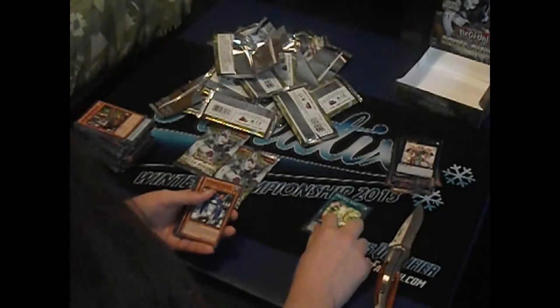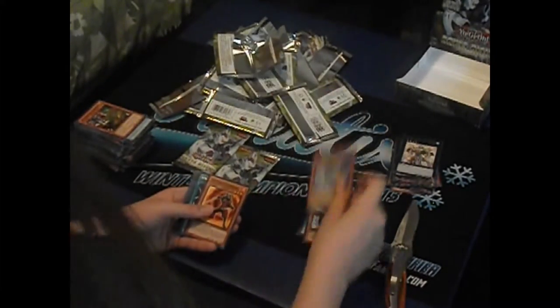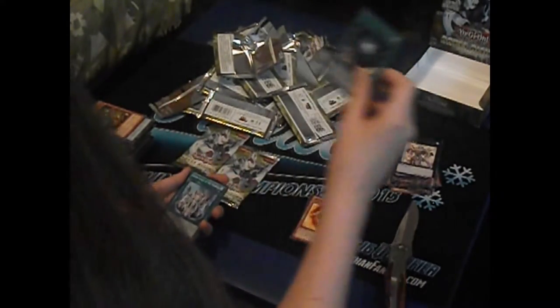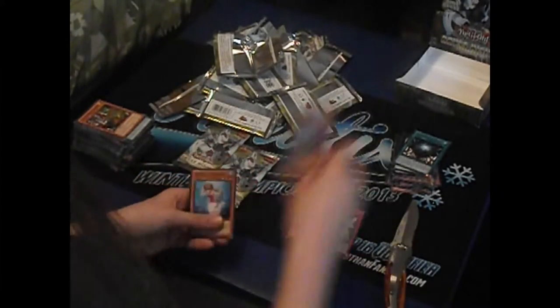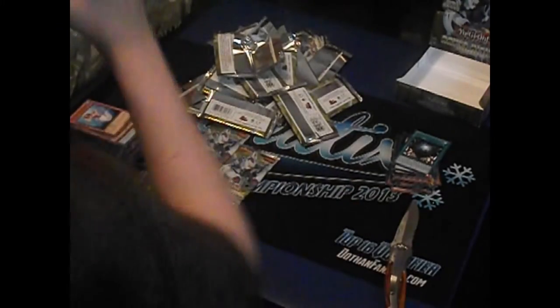Heroic Gift, Gravity Blaster, Grand Dram, Xyz Extreme with two exclamation points. Gagagigo the Risen - another one. Stoic of the Prophecy, my Dolce Ticket, Bull Blader, and an Electromagnetic Bagworm. One Shot Watt, Snowman Creator, Fish Borg Launcher, Achachachanbara, Spellbook Star Hall. And Abyss Scale of the Kraken. Heroic Advance, Mecha Sea Dragon Plesion, and Mermail Abyss Hilde - whatever you want to call it.